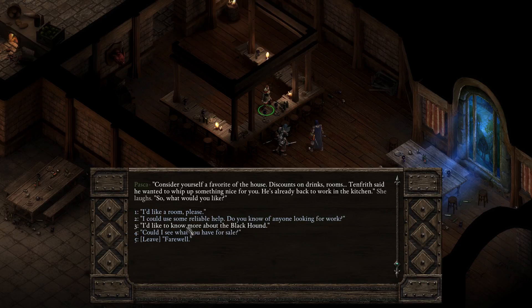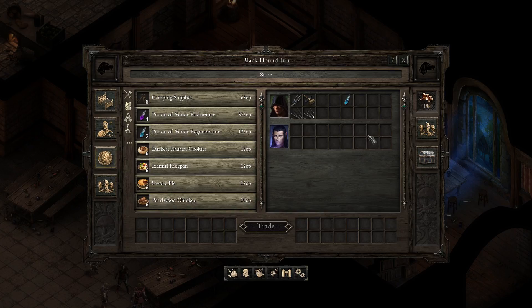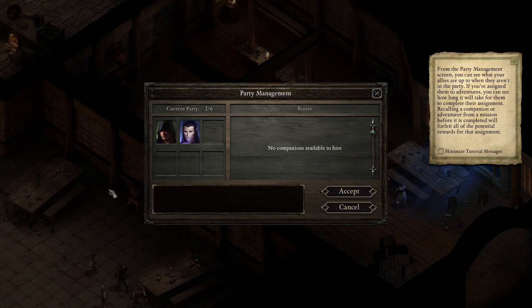Do you know of anyone looking for work? Could I see what you have for sale? We have the finest cook in Deerwood. We can go to a room, recruit adventurers. From what I understand, you've got a maximum of five companions — you can have six people in your party including yourself. You can have NPCs which you find around the world, or you can recruit party members from an inn — you just flat-out recruit adventurers. They don't have any specific interaction or special story like the NPCs have.